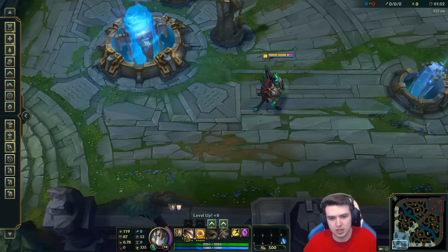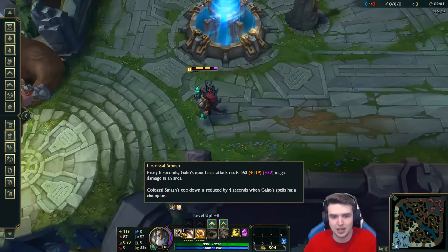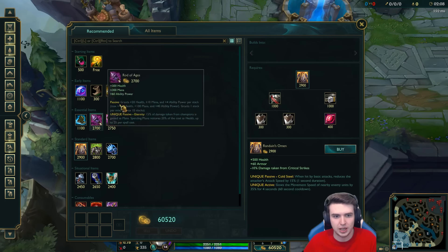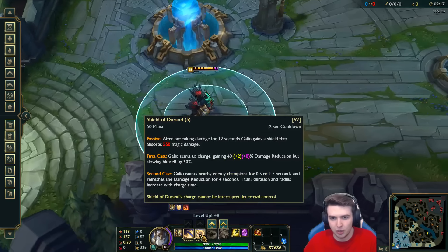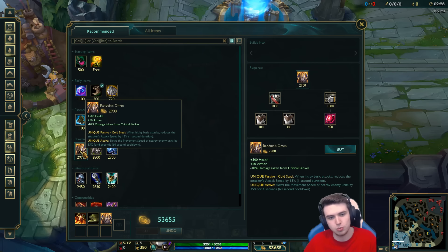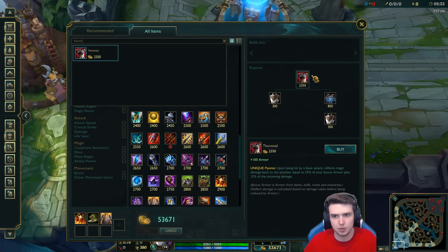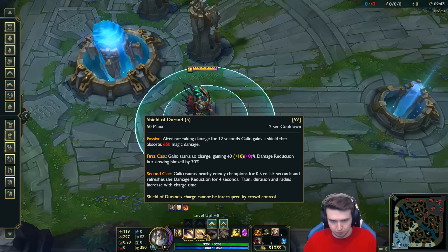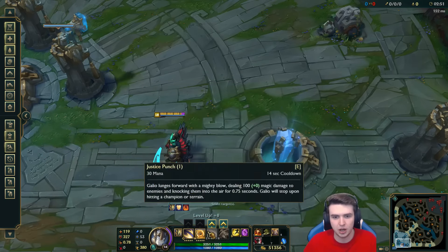So that's armor and magic resist — the purple thing here scaling with AD and magic resist on your passive. Your W at rank 5 gives 40% damage reduction. If I give myself some gold and grab a Sunfire Cape — that's only an extra 50 armor — we get an extra 2% off of that. Say we get a very standard build with a Sunfire and a Thornmail or something — probably the three armor items we'd have in a game. And all of a sudden we're going to get 50% damage reduction on a 12-second cooldown.